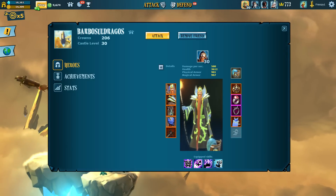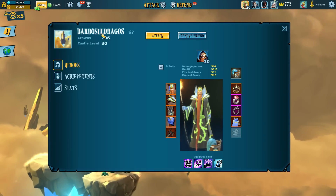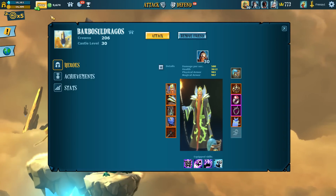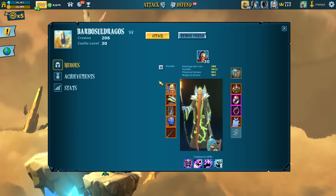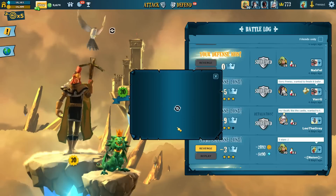There was a new update, and I was already planning on playing it. I've been pretty busy the last couple of days, so we're gonna jump into this castle — Barbos sold Rhaegos, castle level's 30, validated on this mage here. So let's jump into it.